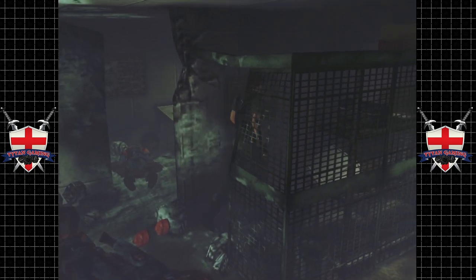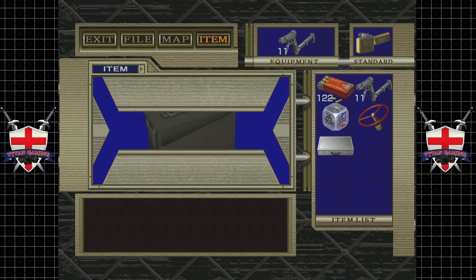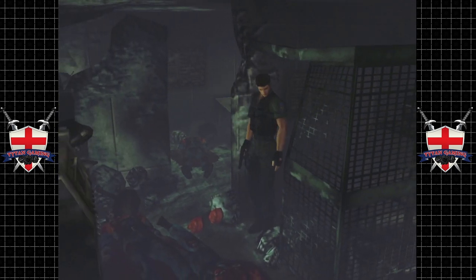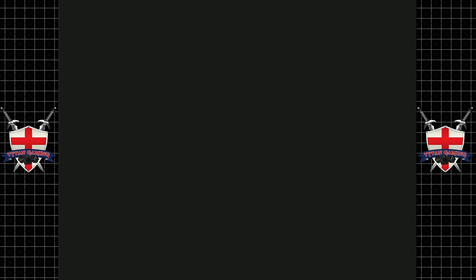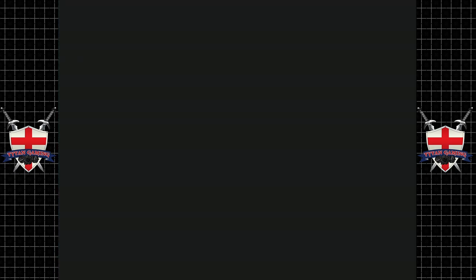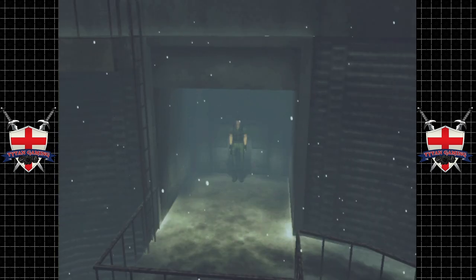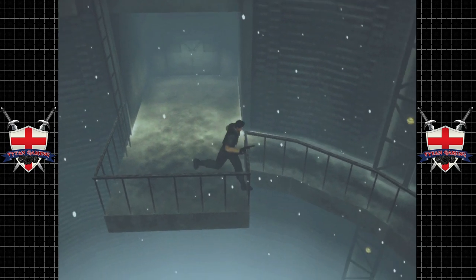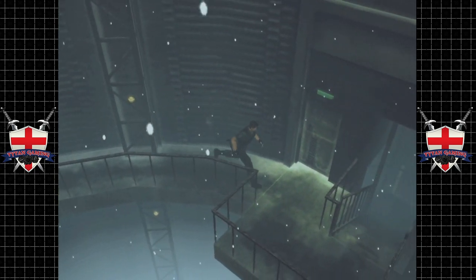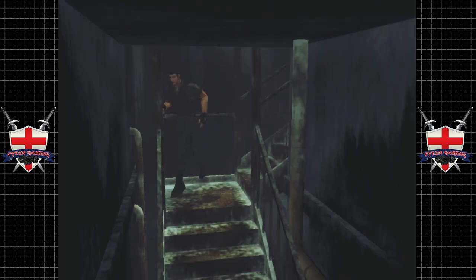We can go in the cage now, and in the cage we will get the duraluminum case and some shotgun shells — lovely, very nice. You can see the only drawback from Claire's handgun is it just destroys your ammo level — it's crazy. We're almost out of time again so I think it's time to go back downstairs to the save room. 28 minutes already? Okay well we'll call it here. We're going to drop the duraluminum case down and save the game.